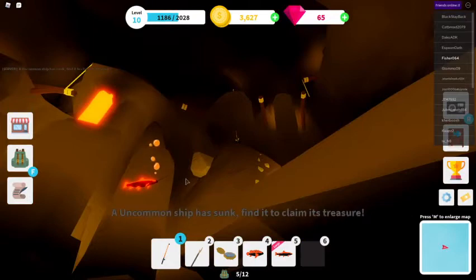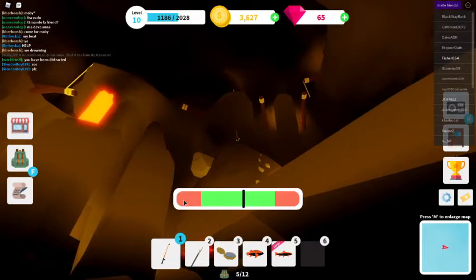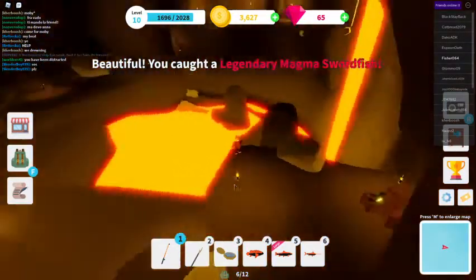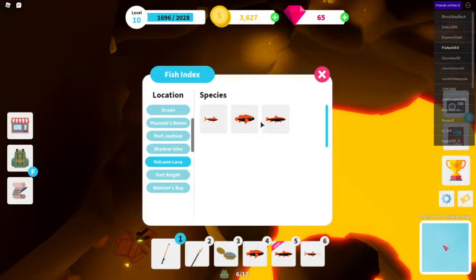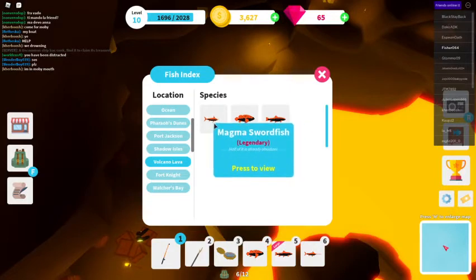It looks similar to the swordfish in Port Jackson - I think there's a swordfish there too. Okay, I caught a legendary magma swordfish! So now I've got all the fish in this area. If you go to the fish index, then go to 'Volcano Lava' towards the bottom, there are three fish: a magma trout which is common, a magma largemouth bass which is rare, and a magma swordfish which is legendary.